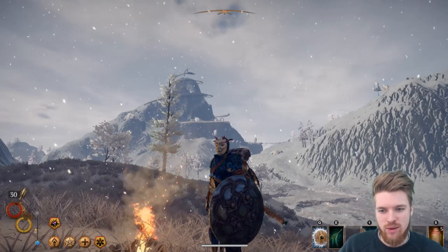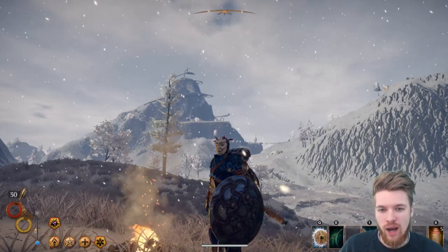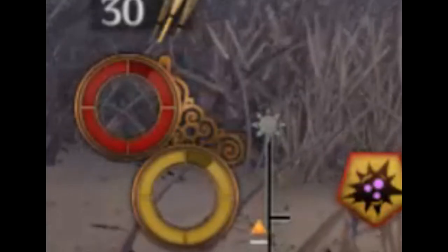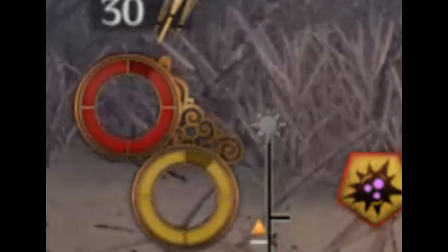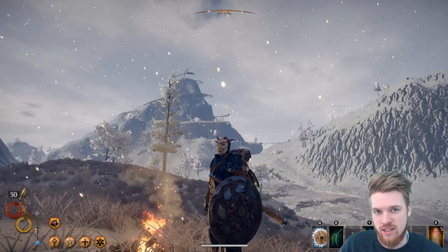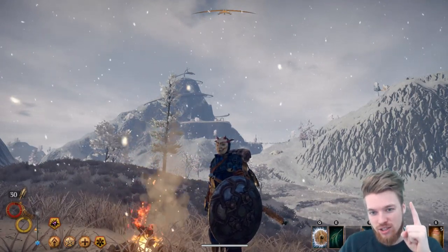Hello guys, my name is ESO and welcome back to the channel. In today's video, I'm going to be showing you how to unlock your mana. As you can see, you start the game with just health and stamina, and you've actually got to go to the centre of that mountain over there in the distance to unlock your mana. So I'm going to show you firstly how to get to this mountain.